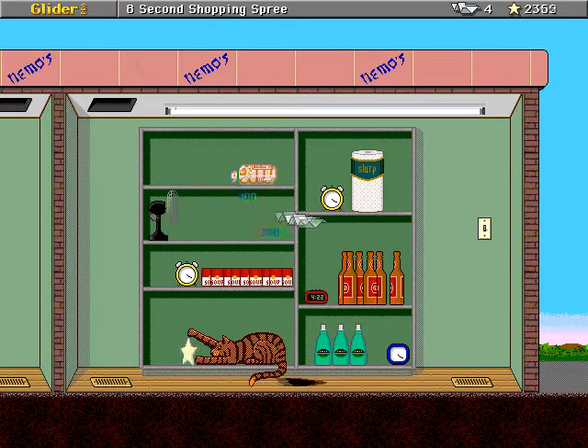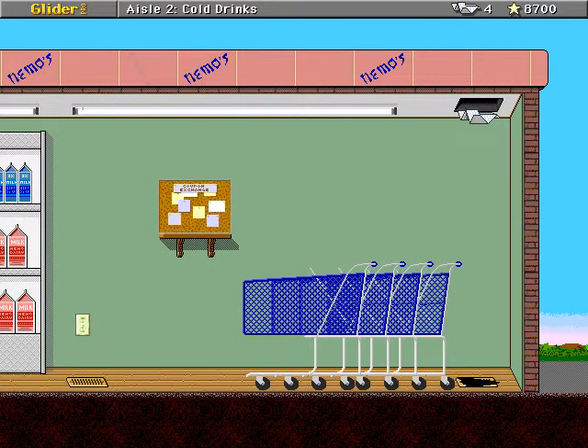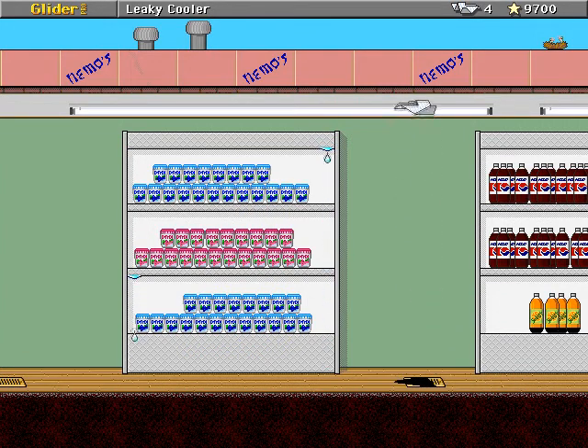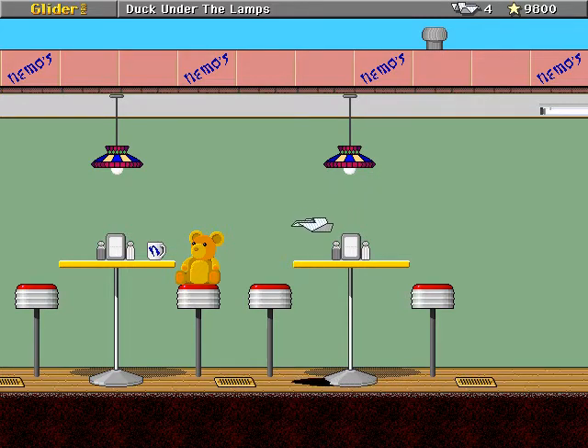Now this is the gimmick of this house: the shopping sprees. It's called the 8-second shopping spree. Once the time runs out, you're teleported out of there. And since you need all the stars to complete a house, if you don't get the star, you can't complete the house. I think it took like six or seven attempts to get through this house, and at least a couple of those were thwarted because I did not get one of the stars in one of the shopping spree rooms.